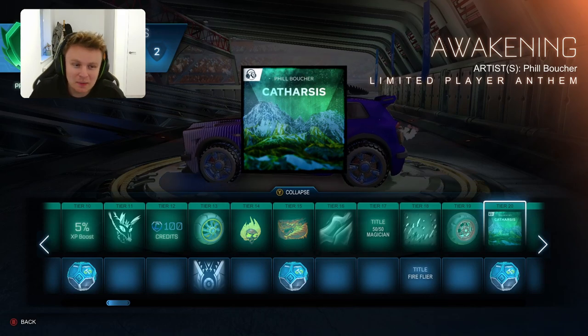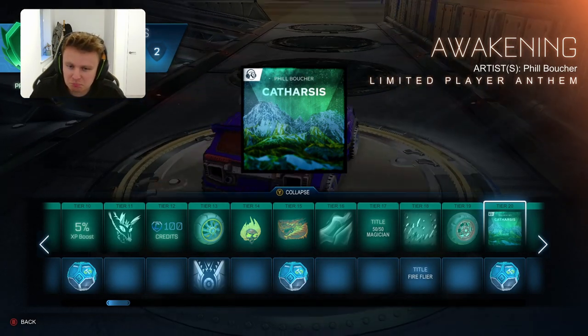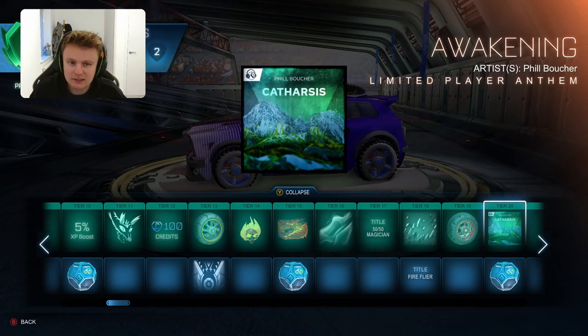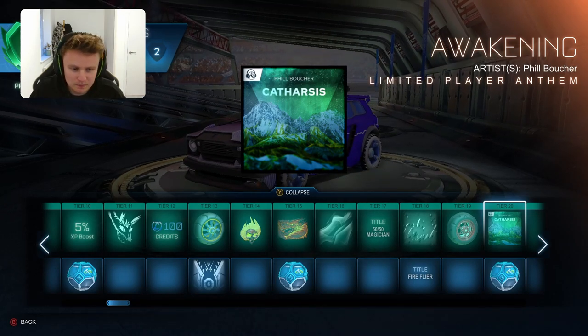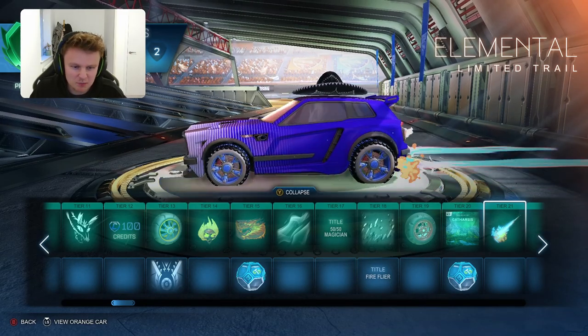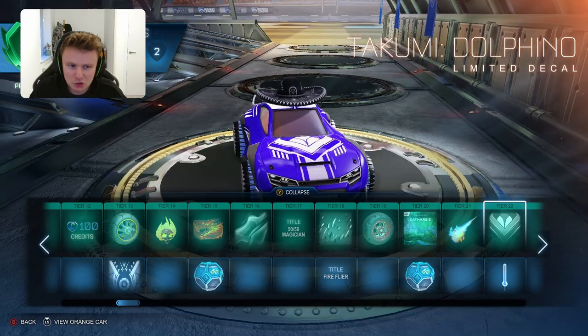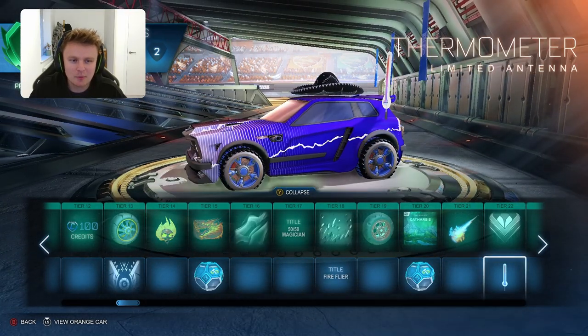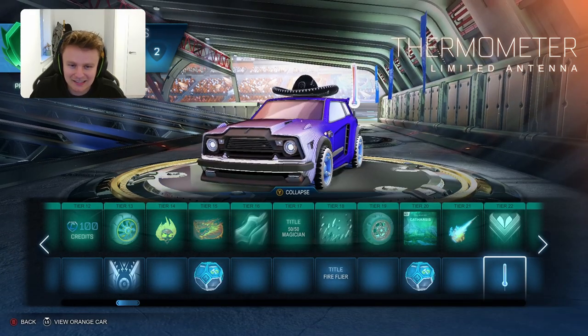So that's the Awakening Player Anthem - quite a cool player anthem to be honest. They've got a new artist, Phil Boucher. I don't think I've seen him do one before, so that's a pretty cool little song to go with it for a player anthem when you score. Then you have the Elemental Limited Trail - that one's all right. The Takumi Adolfino - never used the Takumi so we'll skip over that one.